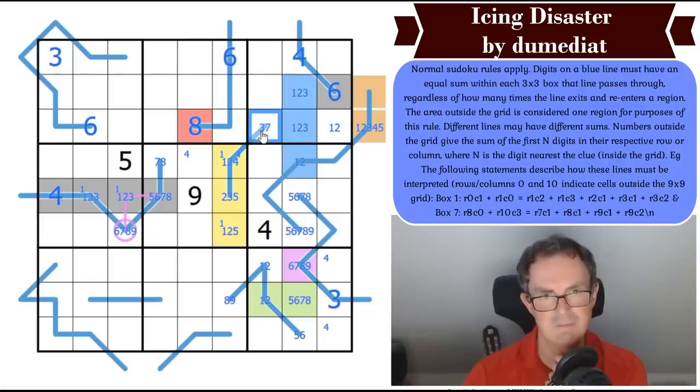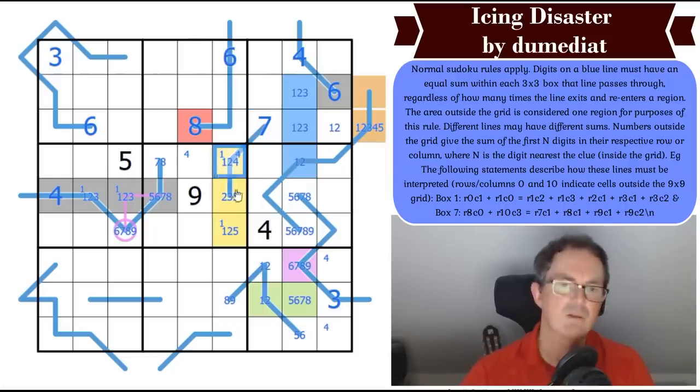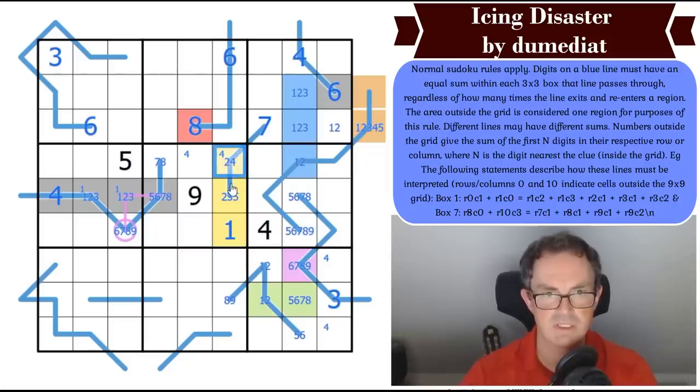If this is a 1-2-3 triple, that seems to suggest this is a 7. And if that's a 7, those two squares add up to 7 and these three squares add up to 8 — giving a 1 there. That can't be 2 because I can't make this a 5. So this is either 3-4 or 2-5. This is a 7. And since this is a 1-2-3 triple, these squares are 5, 8, 9.